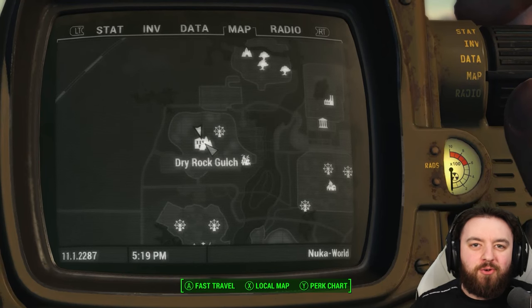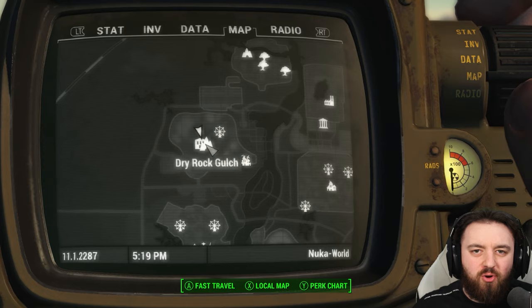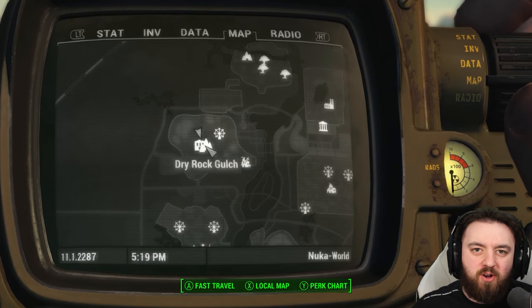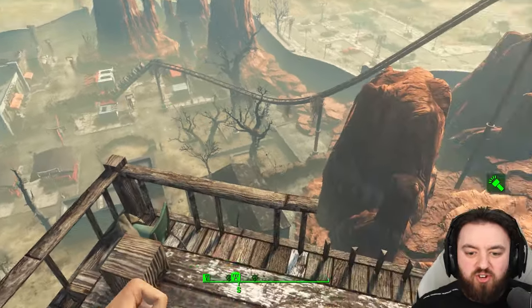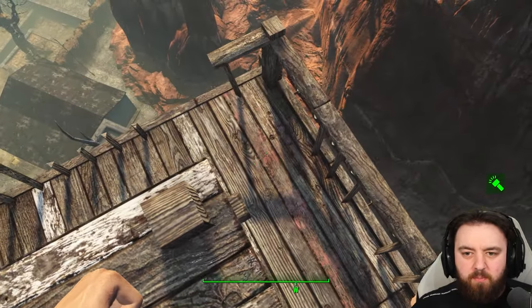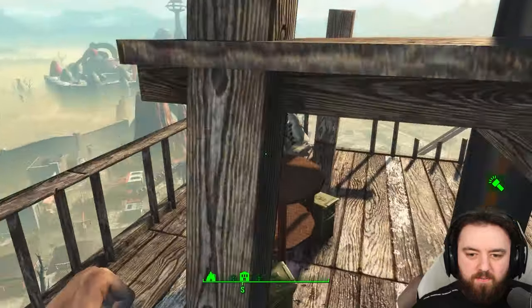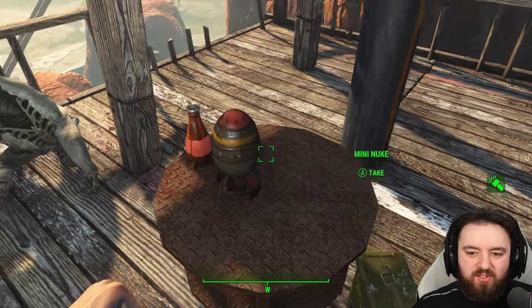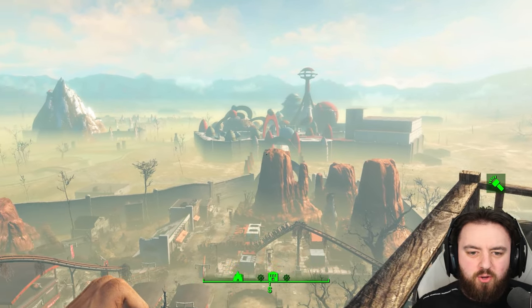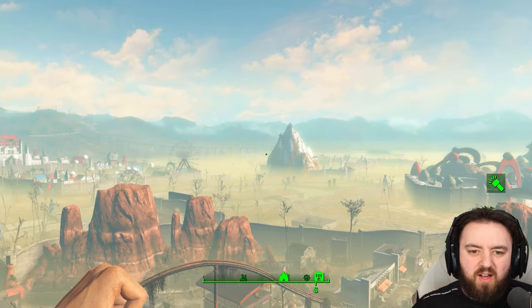We're now in Nuka-World for one mini nuke. This is found at Dry Rock Gulch, right at the top of the lookout tower. You can also get mini nukes from the Nuka-keyed machine. Once you get to the top of this very tall tower, there's a mini nuke and a Nuka-Cola Wild just sitting there, and from here you can observe the amazing sights that Nuka-World has to offer.